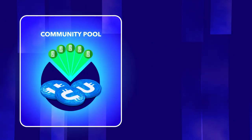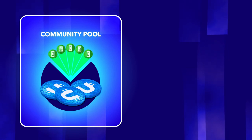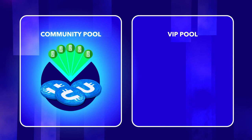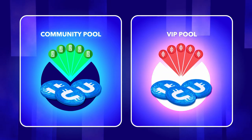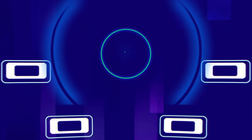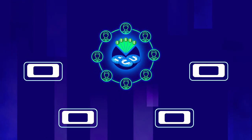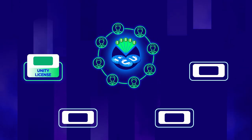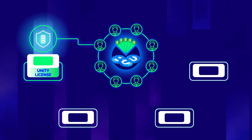The Green pool is an ideal way to start your Ultima business for those with limited resources. For those who have enough resources and want to increase them quickly, it's better to start with the VIP pool. Step 1: to enter the Community pool, a user needs to buy a special Unity license costing 110 euros.